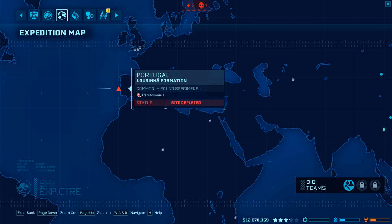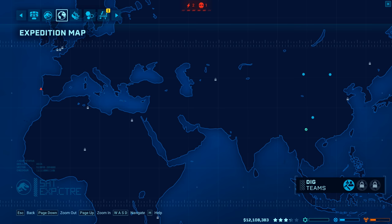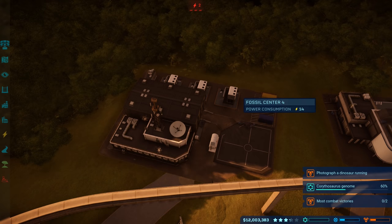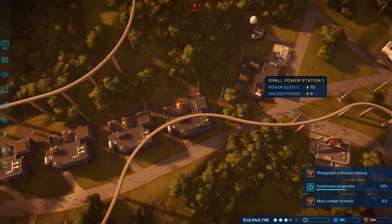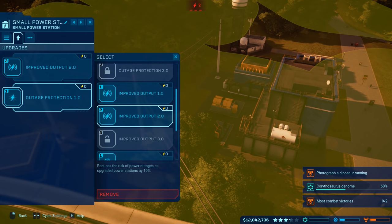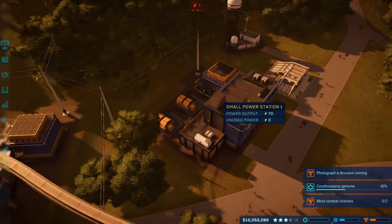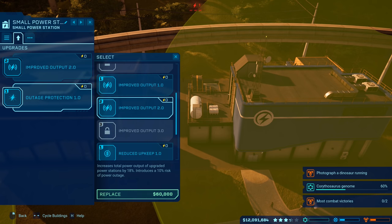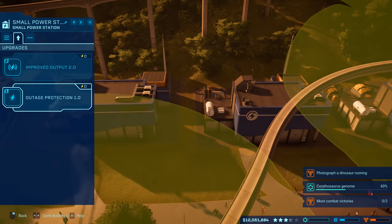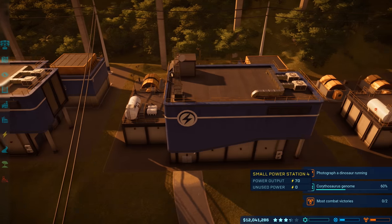One excavation site shows a green check mark for 'site completed' versus a red triangle for 'site depleted.' That might mean dilophosaurus fossils are gone but other fossils may remain once better science or entertainment reputation is gained. Upgrading all power stations with improved power output 2.0 to produce as much power as possible.